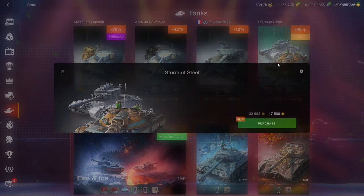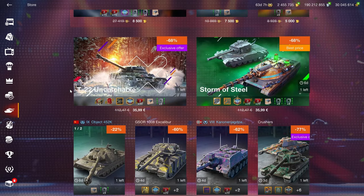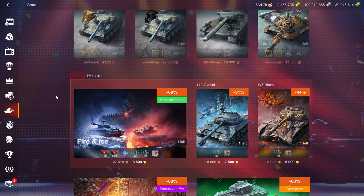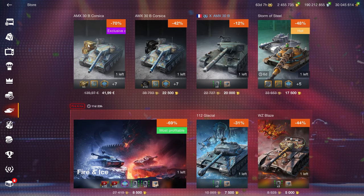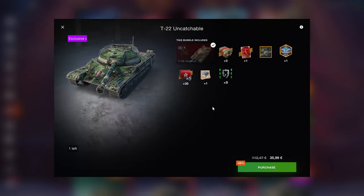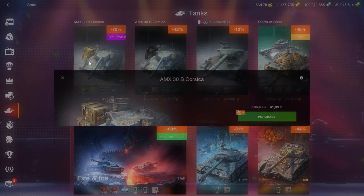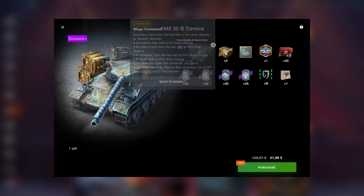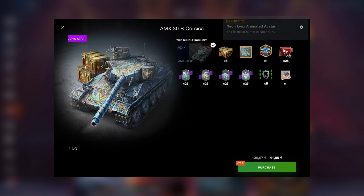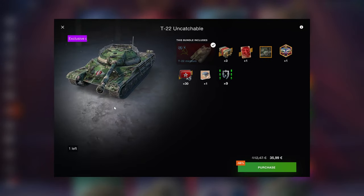Already talked about the Storm of Steel in more detail last week — basically the Caernarvon is a good tank, the Object is a terrible tank, don't buy that. We also have the T-22 here. Comparing pricing: the MX-30B is 42 euros and the T-22 is 36 euros, so it's cheaper. But the times-fives are locked, you get extra crates for the extra couple of euros but fewer times-fives and all the boosters. Personally, whichever one you're considering, I would buy neither of these two.